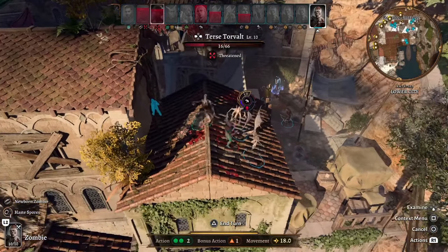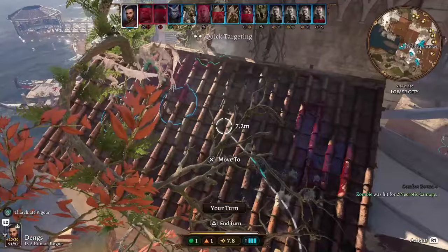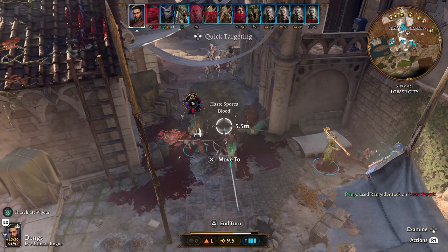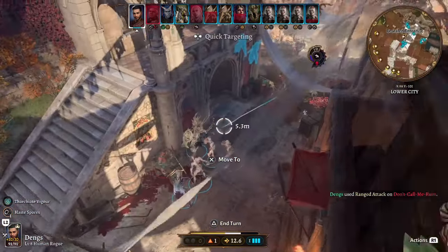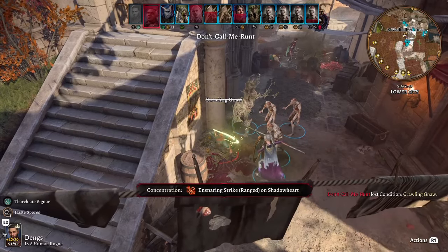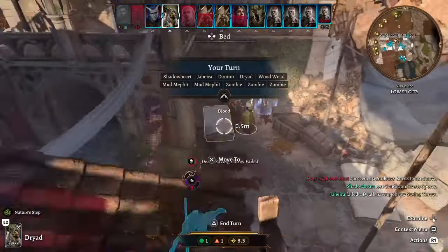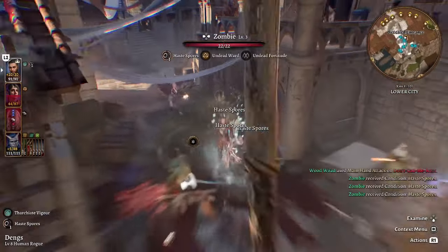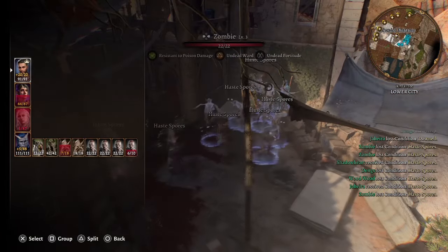The haste from haste spores does only last for a turn, unlike a potion or the haste spell, but even still it's really, really powerful — you can essentially have an army of hasted characters. If you run to a haste zone you become hasted and can still attack afterwards. We are now basically at the end of the fight, and you can continuously run into haste zones because they will last until you long rest. Very, very good.